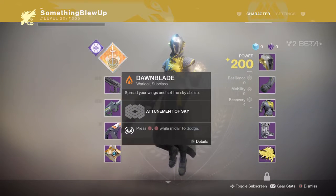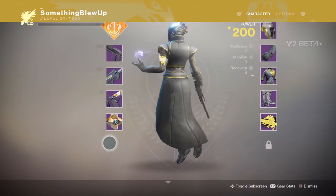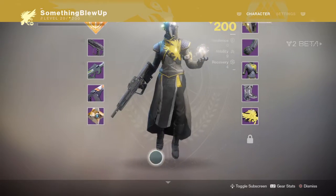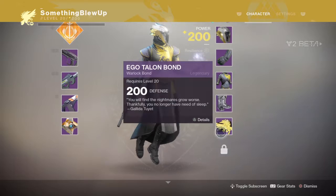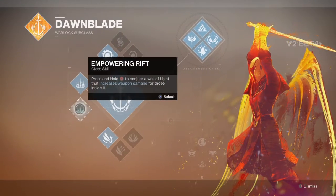We can play Voidwalker. So we have Voidwalker and Sunsinger. My character just looks amazing right now, honestly. And then we have the super cool city guy — no clan banner because there's no clan support. Take a look at the build.